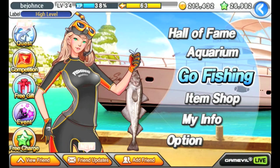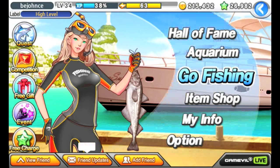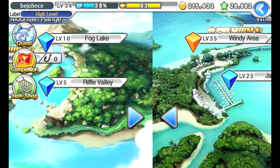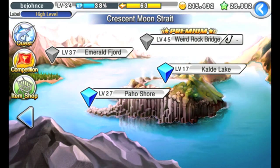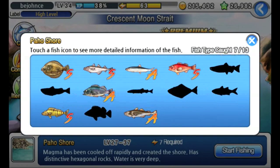In addition to the label feature, you'll notice that several new fishing zones have been unlocked. There's the weekly friend catch ranking, and new zones including Crescent Moon Street, Calda Lake, Paddle Shore, and the Emerald Fjord is also open — but I can't quite get there yet.